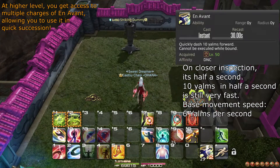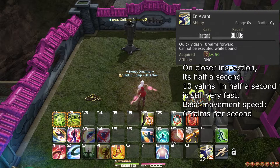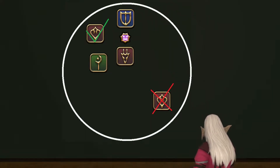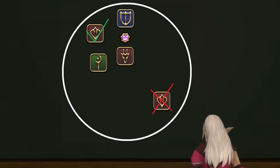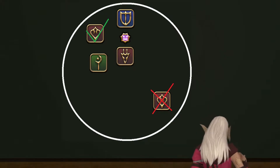En Avant dashes you forward 10 yalms in about a third of a second. For reference, the standard movement speed is 6 yalms per second. As a ranged physical job, you have a large capacity to move anywhere you want to. As such, if you don't have any reason to stand far away from your party, you should stick close to it, as this makes it easier for the healer to keep you alive among other things.